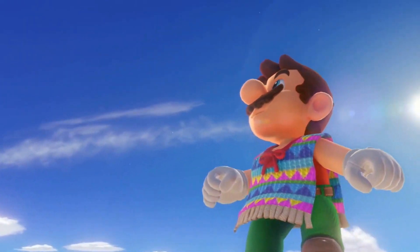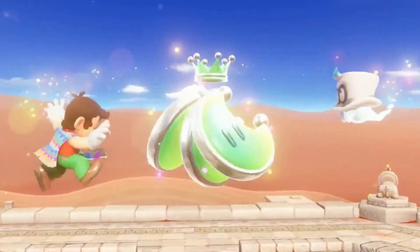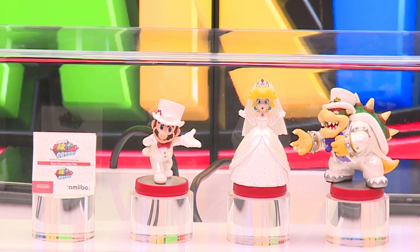That's a grand moon, worth three power moons. There we see Cappy in his natural state as well, celebrating with Mario. That's what we have for gameplay for right now, but we did have one more little feature. These are the amiibo for the game — we've got Princess Peach, Bowser, and Mario in their wedding outfits. The detail of the sculpting is incredible.